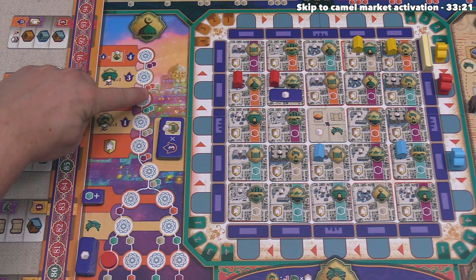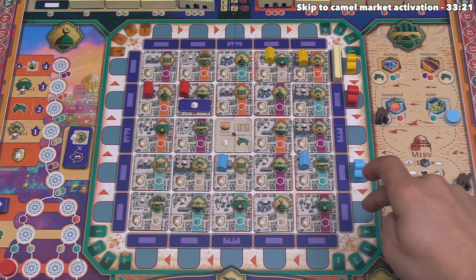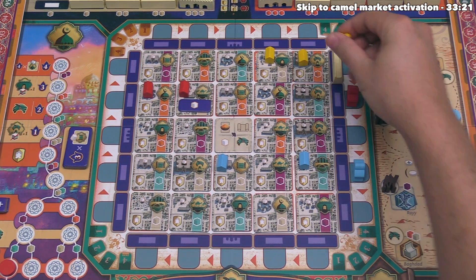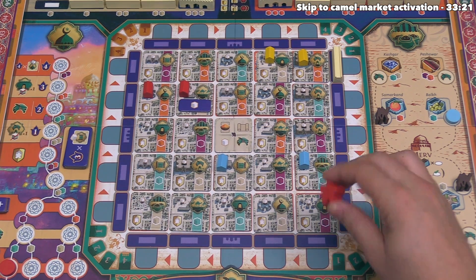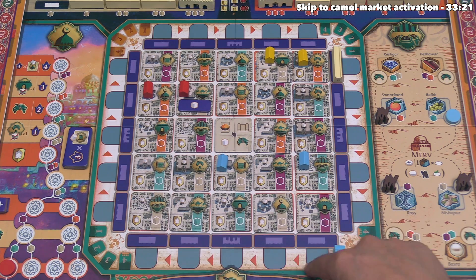When you reach the last four spots on the mosque track, you generate the associated number of victory points upon entering those locations. Our turn is done and the round has come to an end, so it's time to move our masters. Yellow goes first with no camels, then we go second — I'm okay not spending a camel for first — then blue goes last. Now we move into the third round of the year.